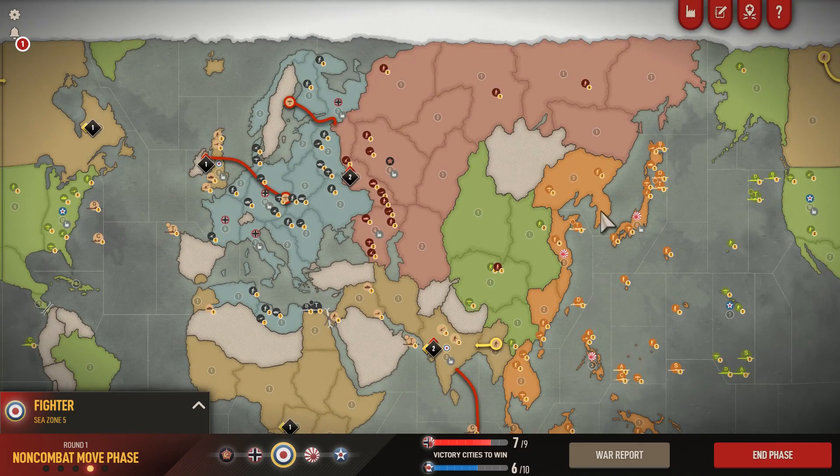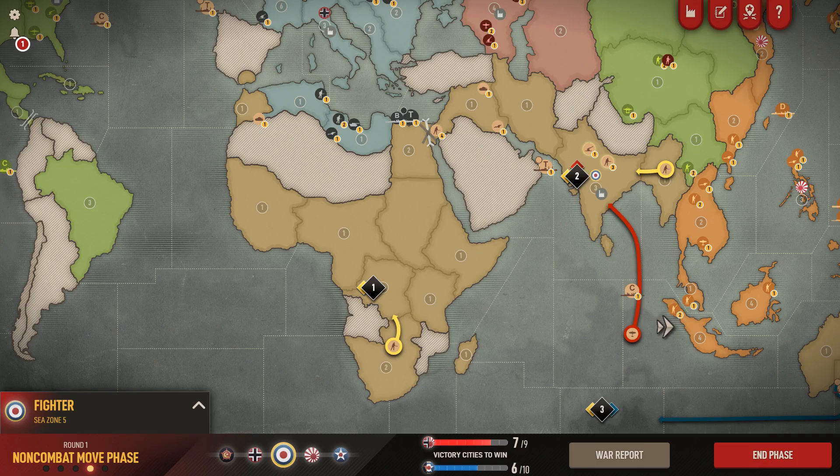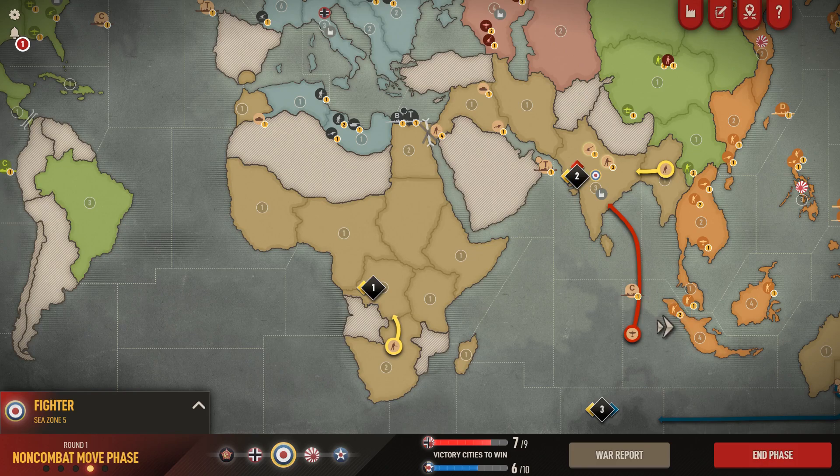That's the end game - go down here first with the Americans as well, try and take away these two islands, help the British push Japanese forces back, and eventually get the Philippines. You don't need to take the actual mainland Japan to win - if you can keep the Japanese confined to their island with no transports you're doing well. That's been Britain - it was a pretty good turn, everything went the way I wanted. The odds are in your favor but it can be a bit risky, so if you want to play more conservatively consider something else. Onto the Japanese turn.